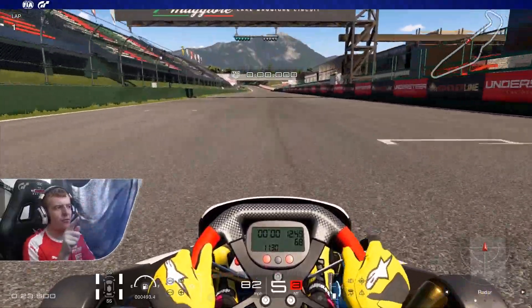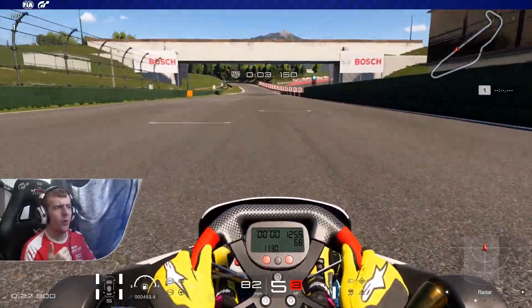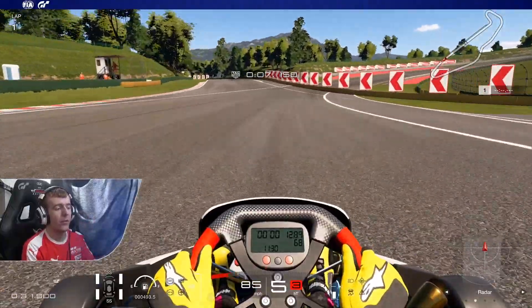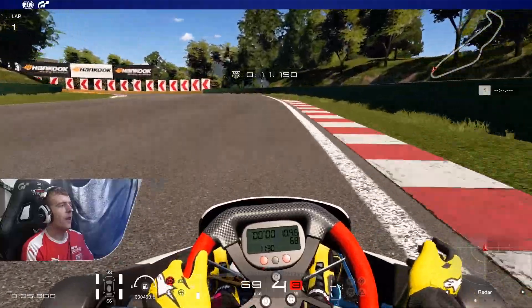You're going to accelerate, and ahead you can see the red arrows are all on the right side indicating where the track is going to go. We're going to brake just after the last one on the right side and drop to fourth gear. We're normally in sixth at this point, so we'll drop to fourth gear here and turn in.